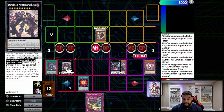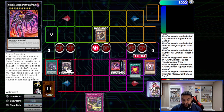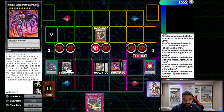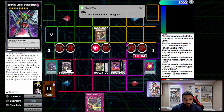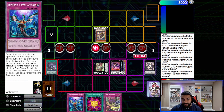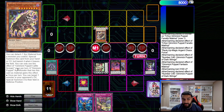From here we activate Chaos Force to rank up into Gimmick Puppet of Dark Strings. We use Dark Strings' effect to pop — chain link one, chain link two. Order doesn't matter because there's nothing on the field to interfere. We get our Chaos Force back, pop inflicts about 3100 to our opponent, and we draw a card. Then we detach to put string counters on our opponent's monsters.